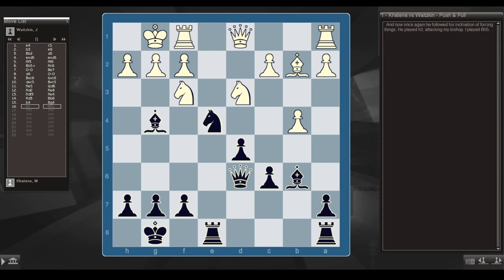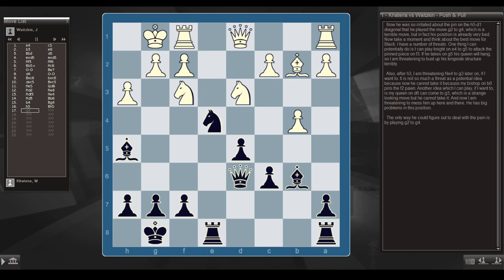I played bishop g4. Once again he followed his inclination of forcing things — he played h3, attacking my bishop, and I played bishop h5. Now he was so irritated about the pin on the h5-d1 diagonal that he played g4, which is a terrible move. But his position is already very bad. Now think about the best move for Black: I can play knight e4 to g5, attacking the pinned piece on f3. If he takes on g5, his queen hangs — I'm threatening to bust up his kingside structure terribly. Also threatening knight e4 to g3, since my bishop on b6 pins the f2 pawn.